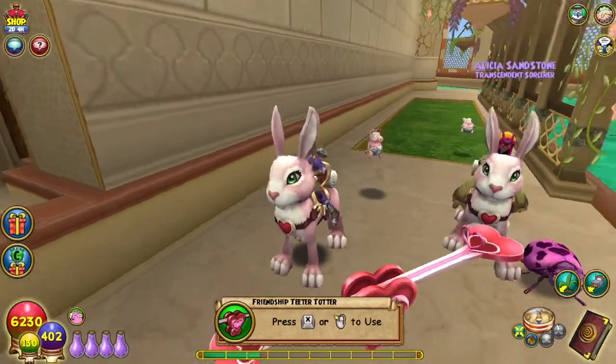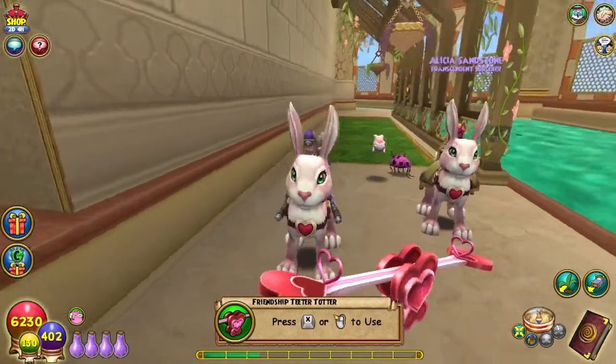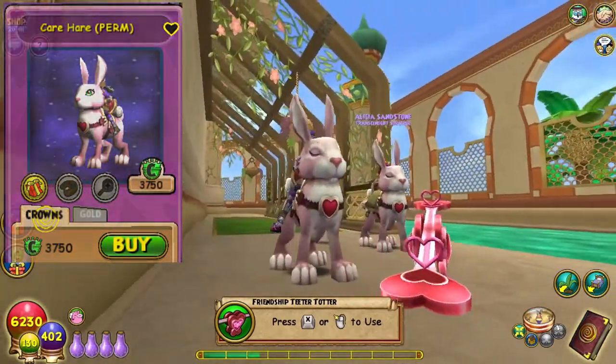Free ways to get free holiday pets — and the Ladybug too, I'm pretty sure. I got all of these dropped from that same dungeon. And next is the beautiful care hair. This one came out in 2018, but just the fact that it's always available at the Friendship Festival.